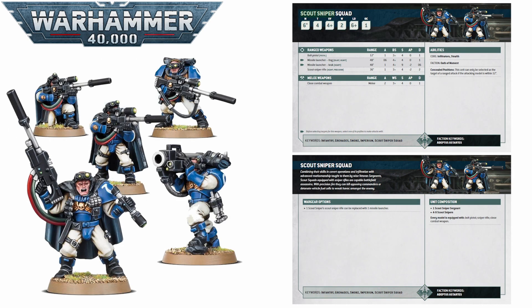First up we have the somewhat understated and often overlooked unit which is the humble Scout Snipers. These guys are just solid. They are 75 points, or 150 for a full squad of 10, and for that you get a Toughness 4, 2-wound profile with a 4-up save that has 10 incredibly good shots. They hit on 3s with Heavy, so they'll hit on 2s if you don't move, and they are Strength 4, minus 2 AP and 2 damage — but crucially they are snipers, so they have the Precision rule.